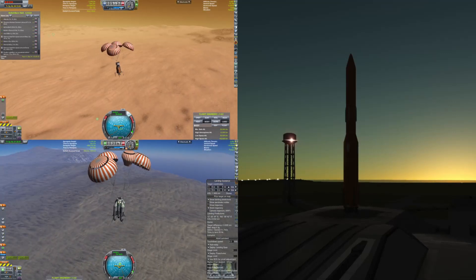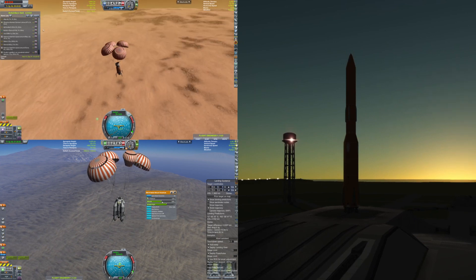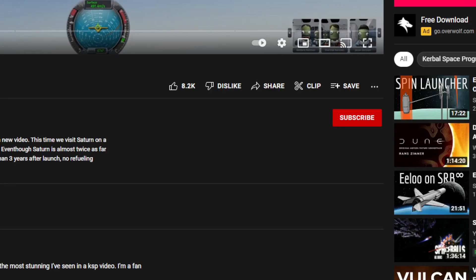Hello and welcome back to the Road to KSP 2. Today we're going to have two landings — one on Duna and one on Lave. And yeah, we're launching a rocket today.